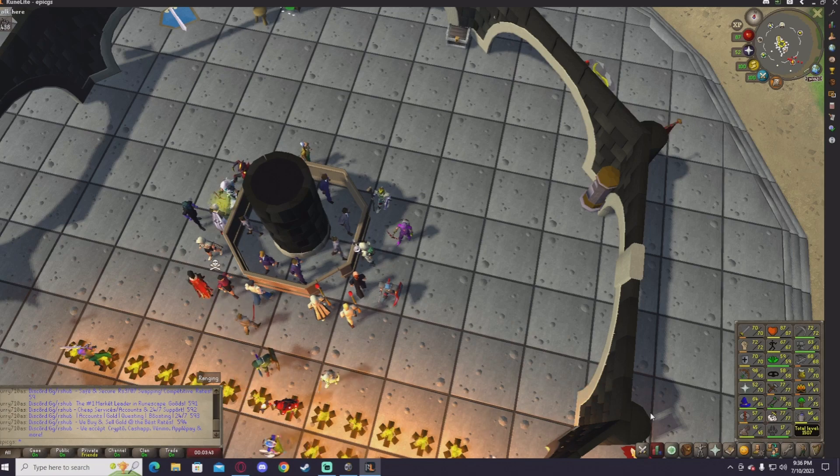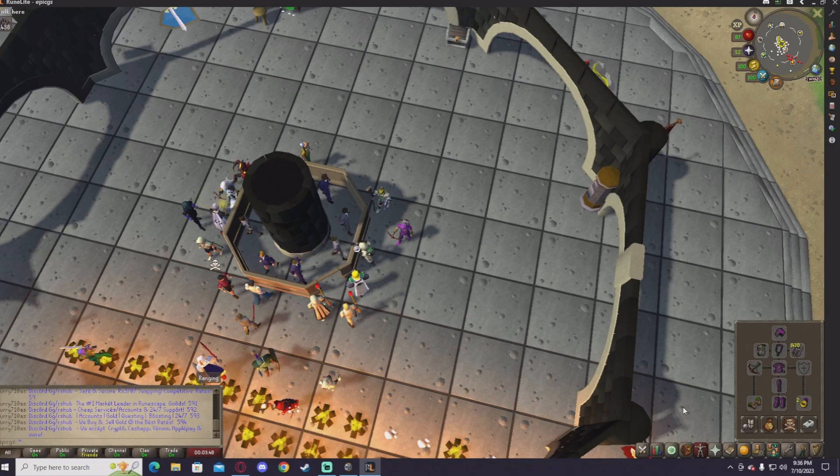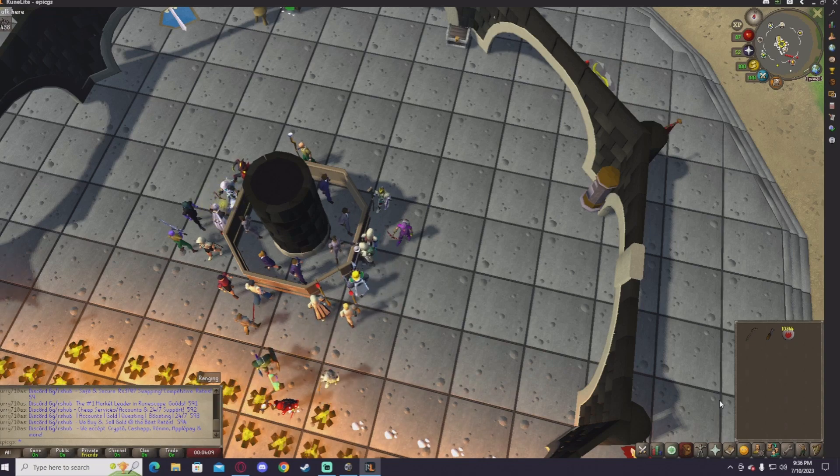I'll show you my skills — got 96 range and I am killing them with range. There's my armor, and I use the ring of wealth for a teleport and to pick up coins. Killing Karask would be better if I had a seed box, herb sack, and a bunch of things like that, but I don't have those things.